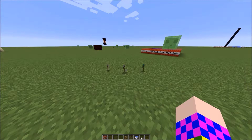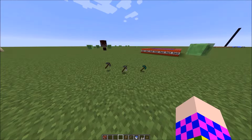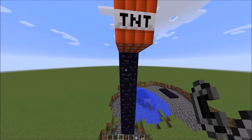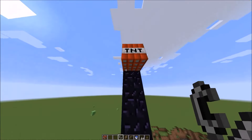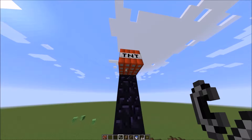Stone pickaxes have 150 uses. Iron, 250. And diamonds, 1,527 — non-enchanted. TNT will fall exactly 77 blocks before exploding. So make sure if you don't want any of your ground destroyed, make it at least 90 blocks high.